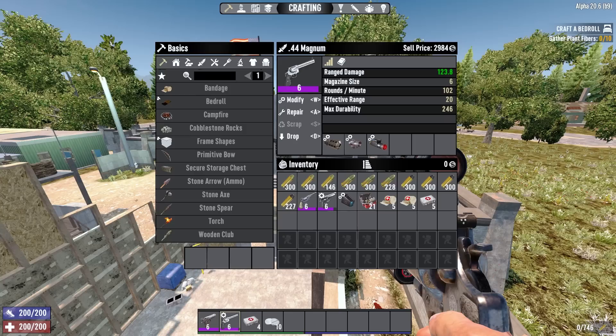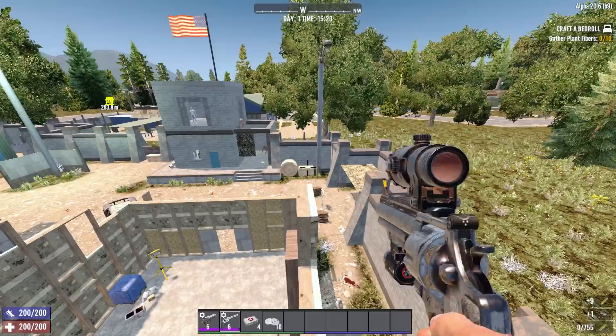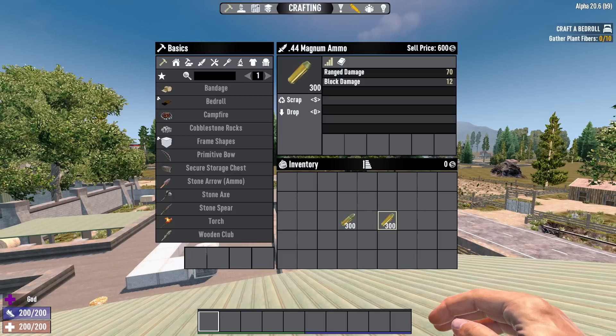I add the rad remover because why not, and I oftentimes put a scope on my Magnum because it does actually have decent range, so it can be used as a pocket sniper when you want to aim in. For the Desert Vulture I do the same, but I take the rad remover off and add an extended magazine.